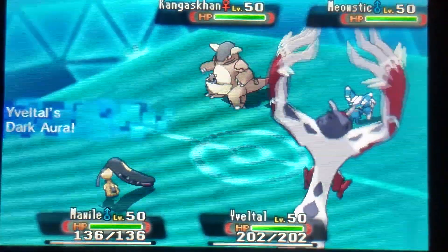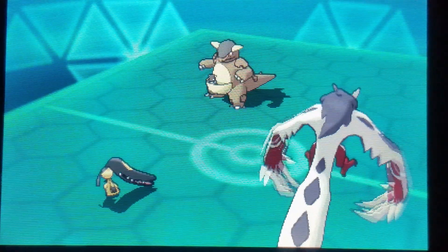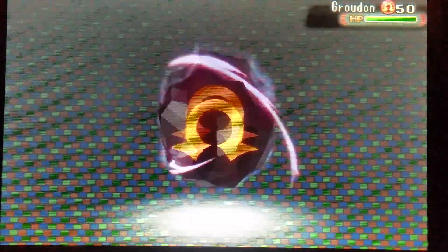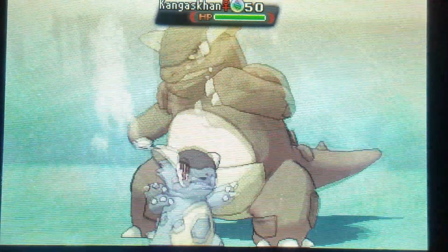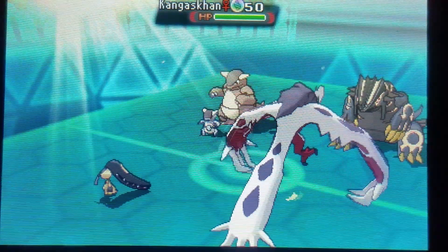Here is the Kangaskhan and the Meowstic, and I'm going to start off with Bacon Bird and Mawile. He closes out the Meowstic, which is super questionable in VGC — switching out is super risky in this meta. He does have a shiny Groudon, which is black and super cool looking. Desolate Land is activated. Switching out in VGC 2016 is pretty questionable because switch-ins are really hard — usually everything hits hard.